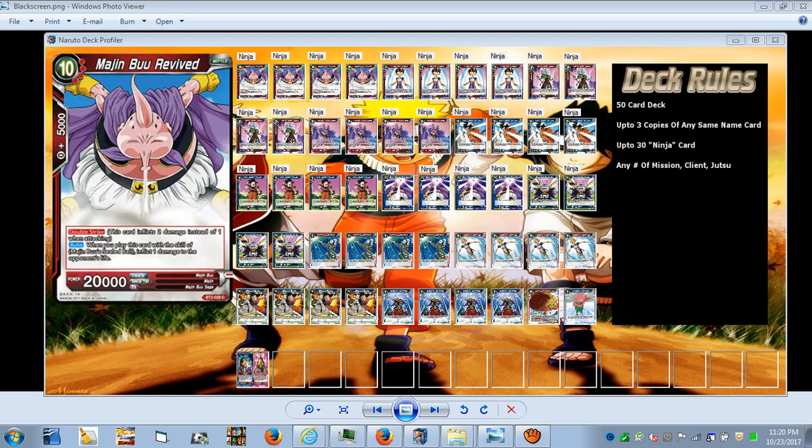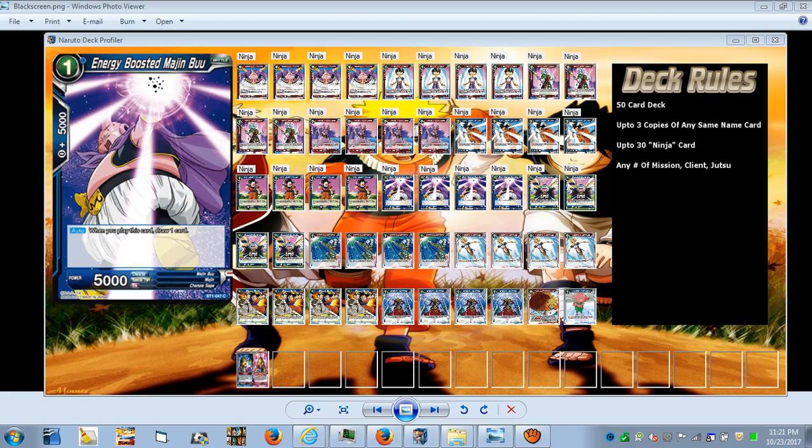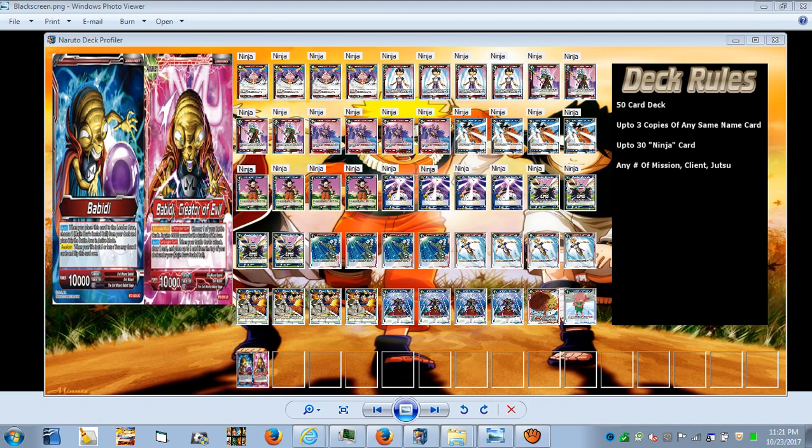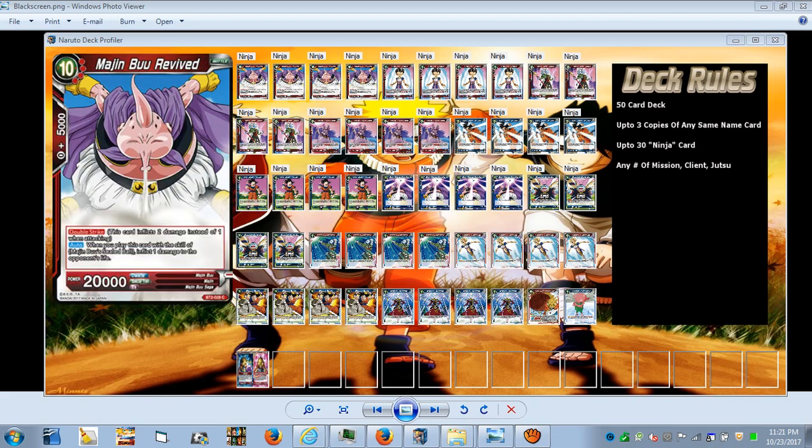I mainly focused on the main Majin Buu of the deck — Majin Buu Revived — because of the Majin Buu Sealed Ball strategy. Since this is Blue Majin Buu, I'm using Energy Boosted Majin Buu as well. There are eight Majin Buu's in the deck, four of them being blue. You play Energy Boosted Majin Buu, draw a card — self-explanatory. For the leader, Babidi: you start with him and his auto effect lets you play Majin Buu's Sealed Ball from your deck. You only play one copy because you really only need one.